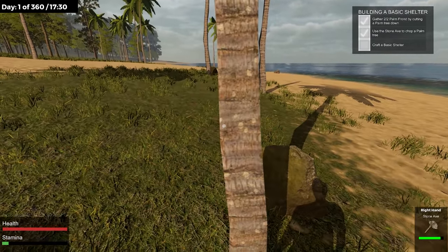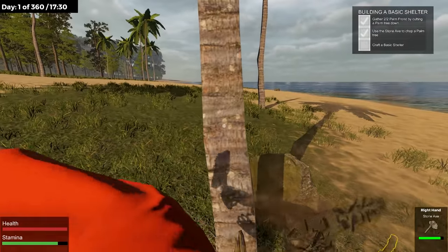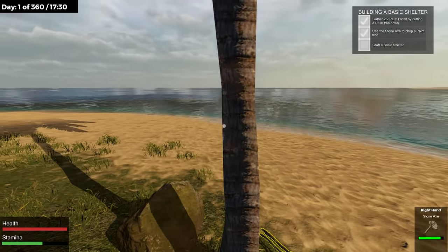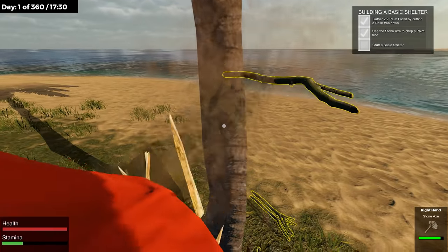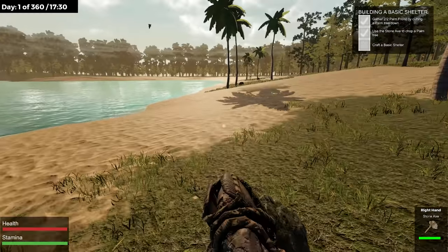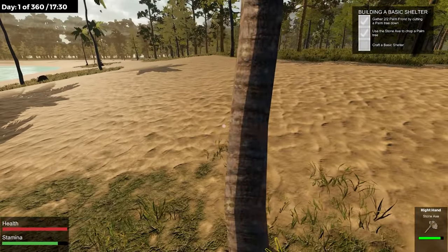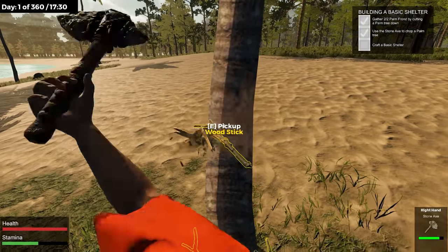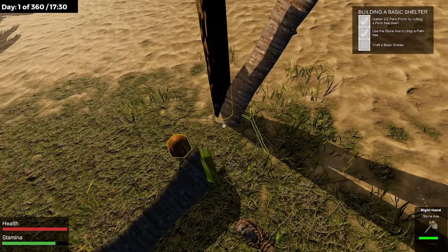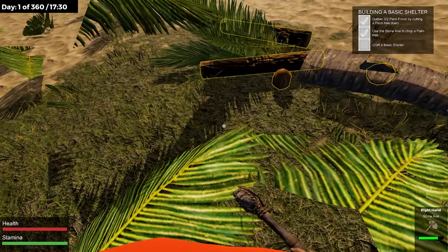That other one broke pretty quick, didn't it? I'm getting sticks from it. I might have to move on to another palm tree. I only got two — a shelter may be one of those really small lean-tos, that might be what this shelter thing is.